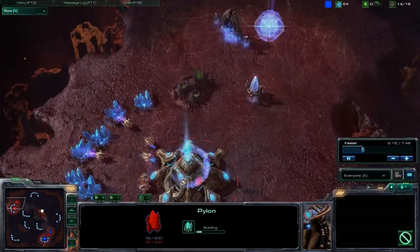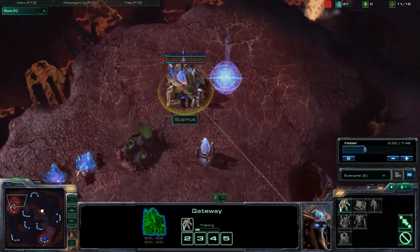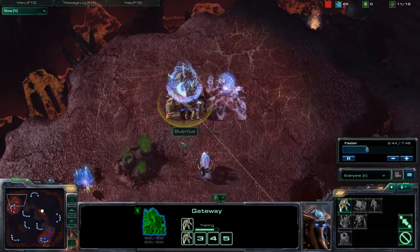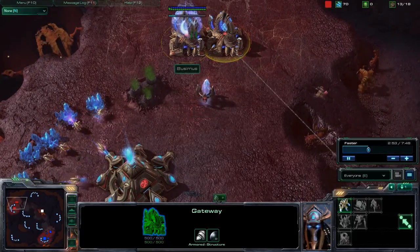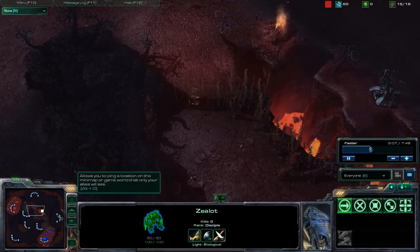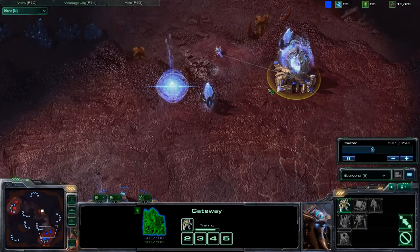We got a standard build opener here. I scout his two gateways and then I pretty much leave. I already know the fact now that he's going two gate. In my opinion, if you do two gate, you have to time it very well — you have to save your chrono boosts, which he has been doing fairly well, and you have to have enough money to constantly be pumping zealots. I saved up my chrono boost for zealots as well, so that's going to really help.